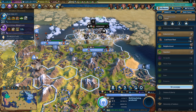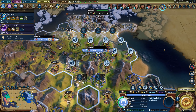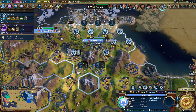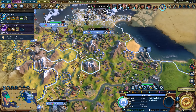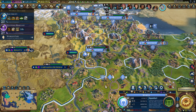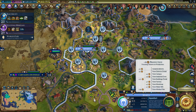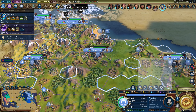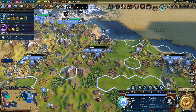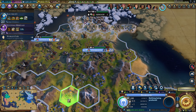I can't build districts just yet — I need 10 population. This will not be very quick unless I get more food. I could grab some tiles with food — this one. 17 turns is not great but it's better. But now Sparta will struggle. Let's grab this — that's better, this city will be fine. 17 turns is not very fast, but it's faster than it was previously. Might as well do that.